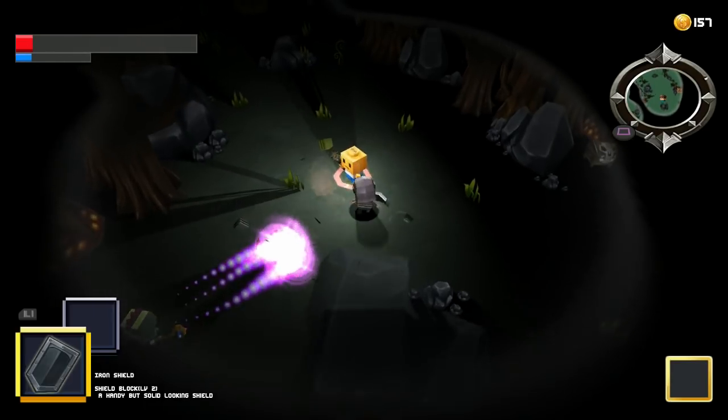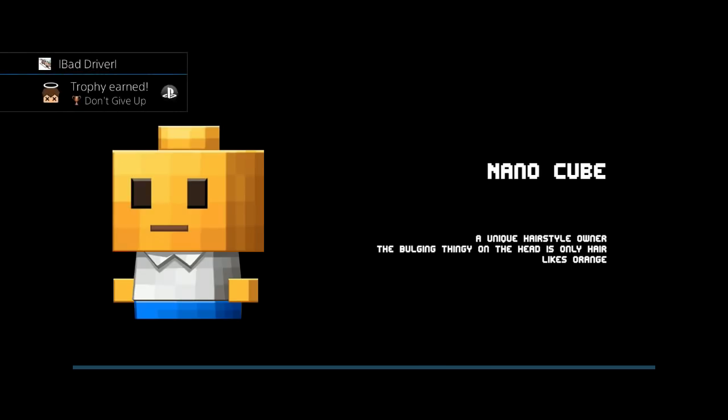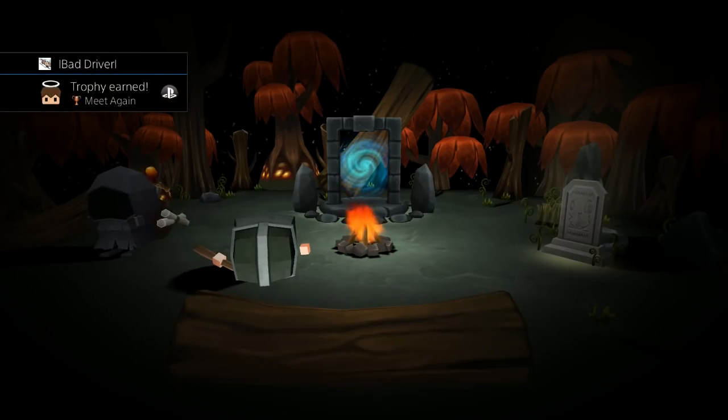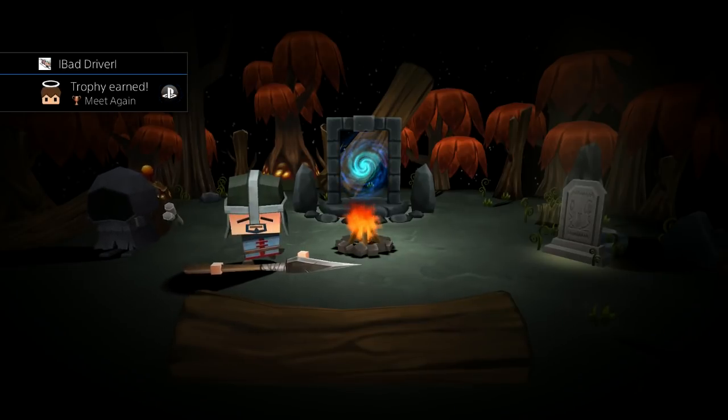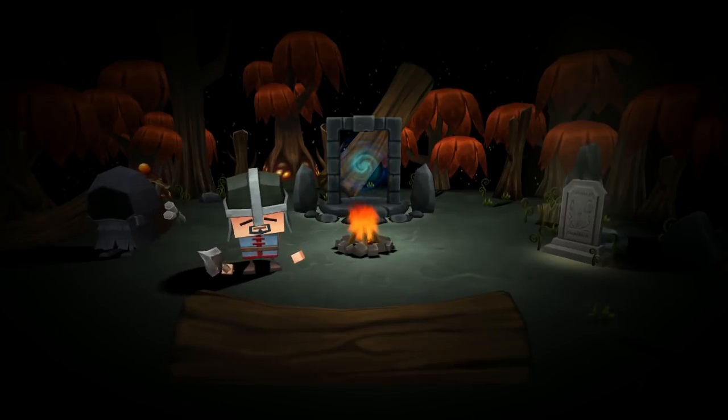There are also two trophies for dying in the game. One trophy for dying once and one trophy for dying 5 times. Every time you die in the game you will start over again with a random cube and a random weapon, so you can keep dying until you are satisfied with your character.